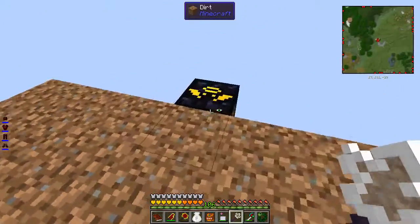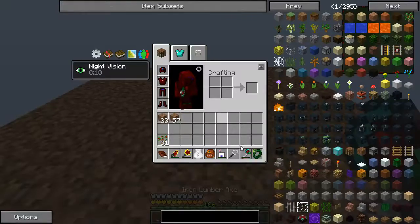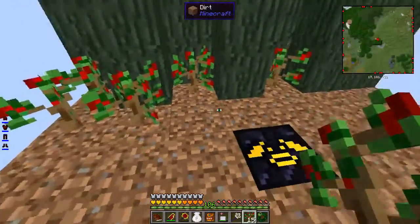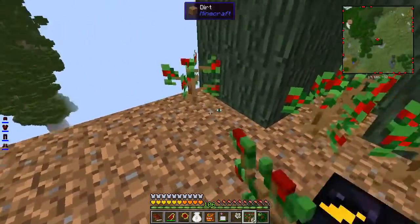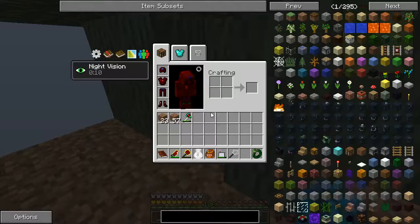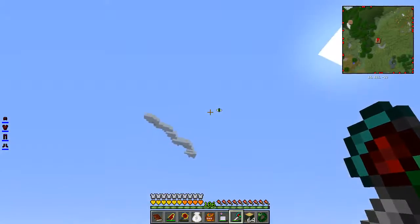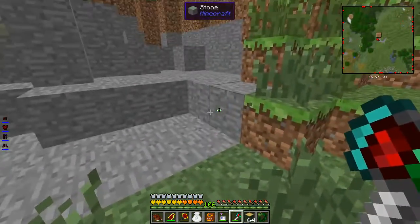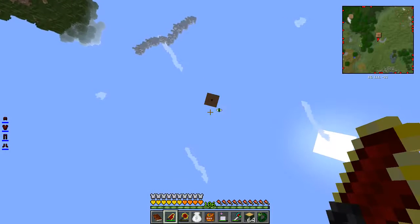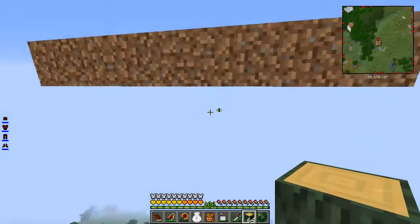That's three - one, two, three, like this. One, two, three, like this. I'm just gonna be placing it down. I think those ants can't spawn up here - I hope they can't. I destroyed all of those trees and I got 31 saplings back, which is the same amount I had before.